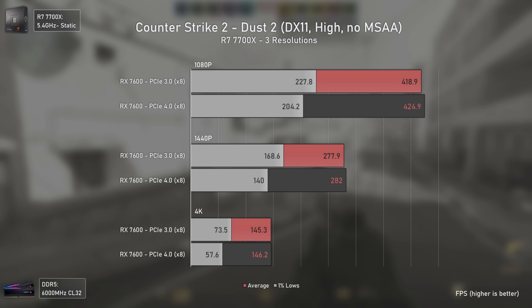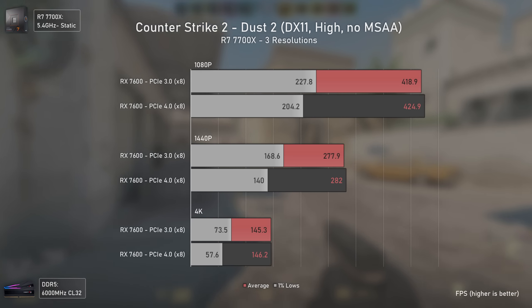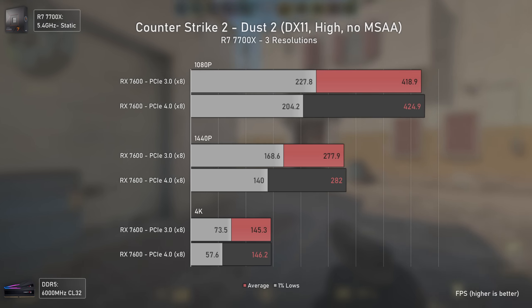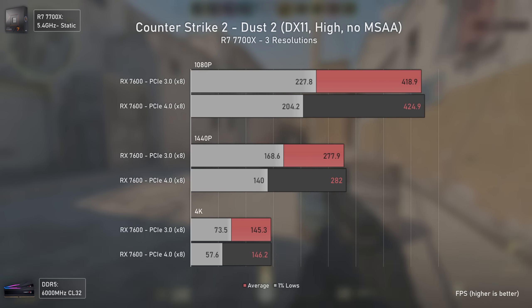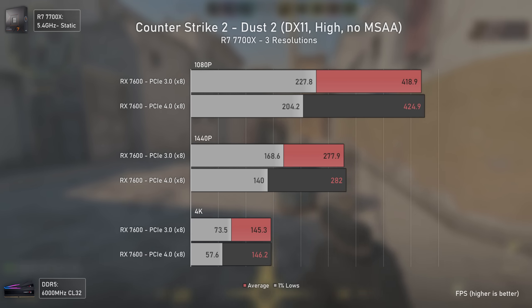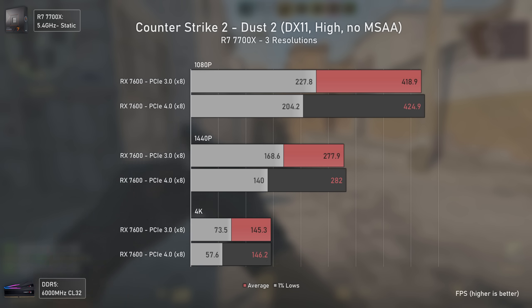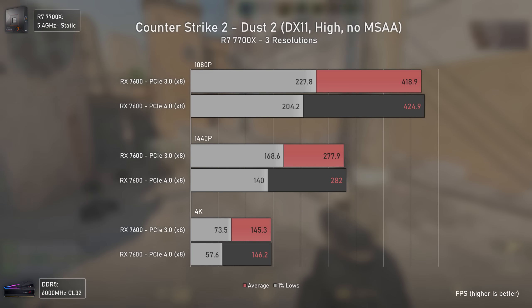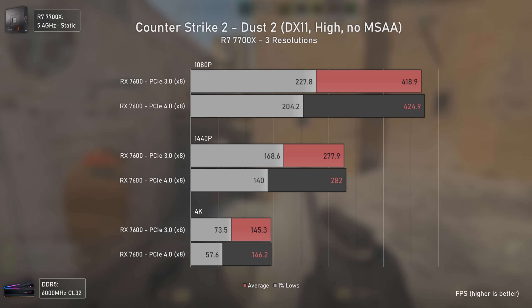Counter-Strike 2 is our next game tested, and I know it isn't out yet, so take into consideration that results might change over time. These results are interesting because we have higher averages with PCI Express 4 but lower 1% lows — possibly due to the shader loading process not being entirely done when testing PCI Express 4, since this game uses DirectX 11.